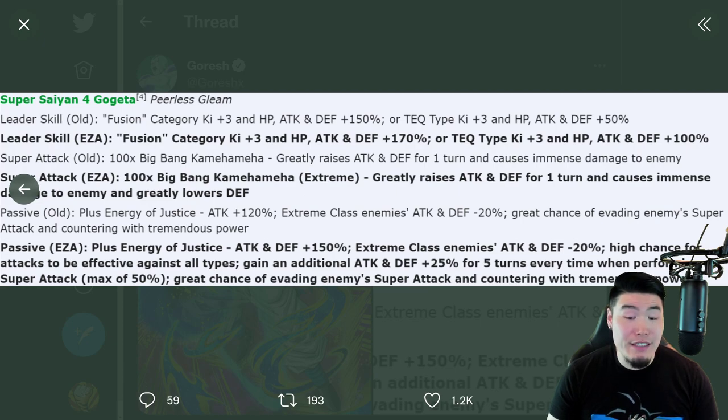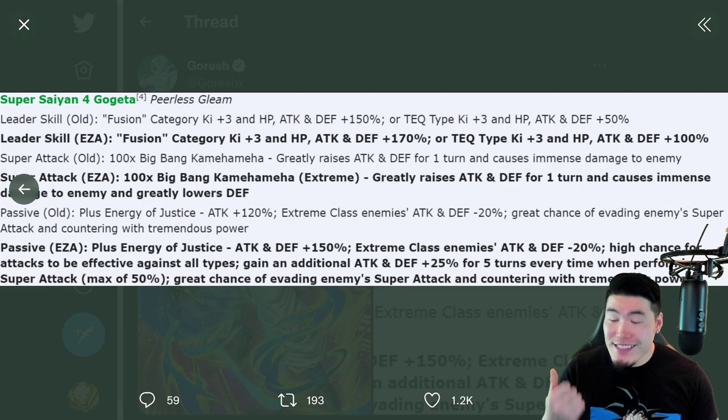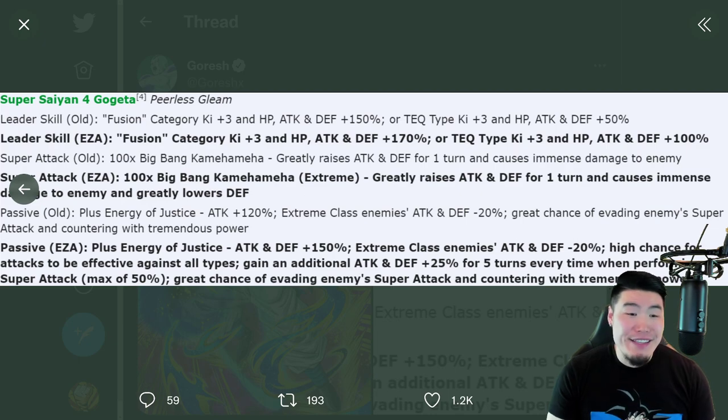With 150% attack and the additional up to 50% attack on supers, he's going to be doing a lot of damage. He finally has attacks effective against all types — it was kind of weird to have a Gogeta without that ability. But honestly, the biggest difference is the defense. He had no defense whatsoever before; you were basically relying on him to get the counter on supers. If he didn't counter, you were dead. Now, even if he doesn't counter the super, he can still tank. He's not an amazing tank, but he's a good tank without the counter.